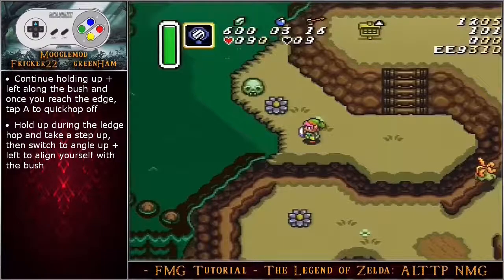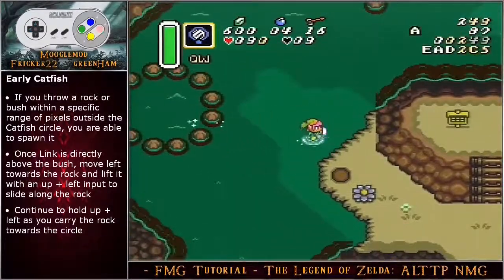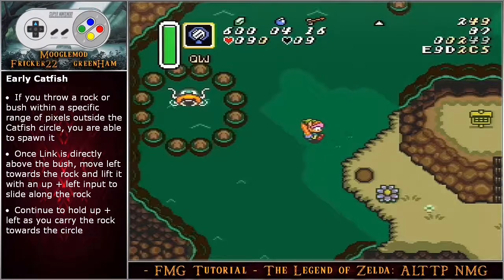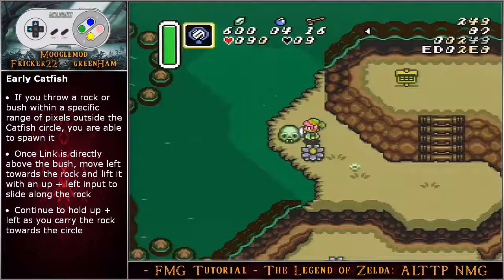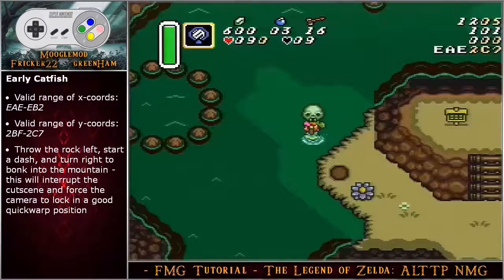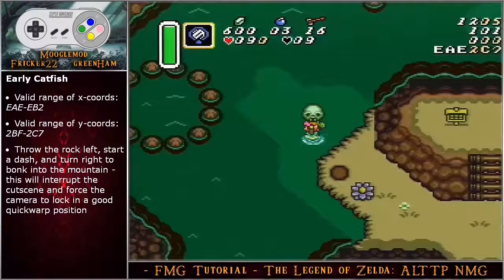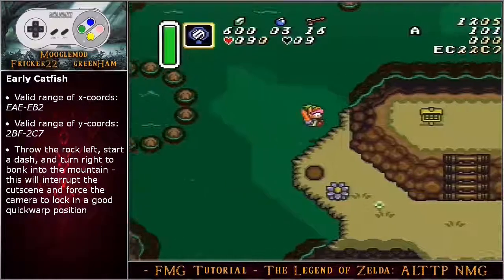Hold up during the ledge hop and take a step up, then switch to angle up left to align yourself with the bush for the early catfish rock throw. If you throw a rock or a bush within a specific range of pixels outside of the catfish circle, you are able to still spawn it and save quite a bit of time. Once link is directly above the flower and aligned with the top, move left towards the skull rock. Lift the rock with an angle up left input to slide link up a pixel. The valid range of X coordinates for the throw is EAE through EB2, and the valid range of Y coordinates is 2BF through 2C7 — so it's quite a big range of pixels.